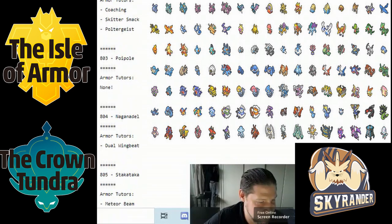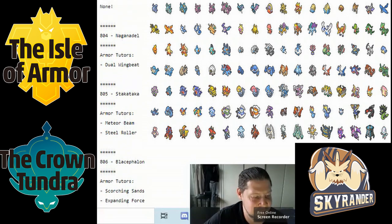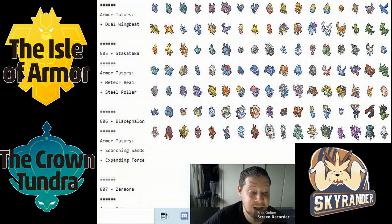Naganadel got Dual Wingbeat. Stakataka got Meteor Beam and Steel Roller — not that exciting. Blacephalon got Expanding Force and Scorching Sand, which is going to make that Pokémon a whole lot better. It had a really poor move pool before, but Scorching Sand means no Rock type walls it efficiently, and Expanding Force broadens its coverage for matchups like poison types such as Toxapex.